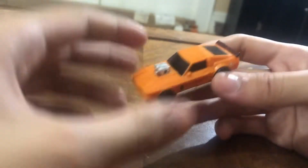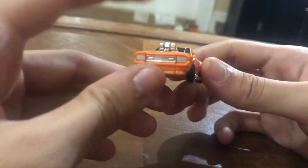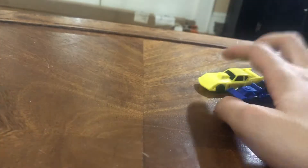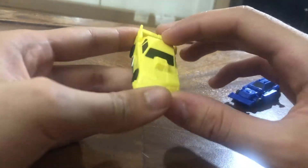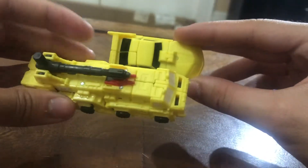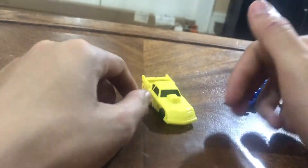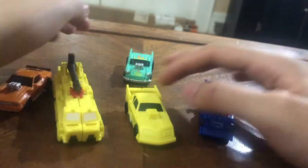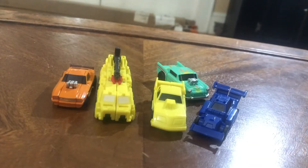Barricade is personally the best one in vehicle mode out of the three. You also have to give credit to Stinger, who is also a M.A.S.K. figure. I do like how Stinger looks, though I'll explain in robot mode why I don't fully love him. Motorhead looks nice, though I would have preferred a different shade of yellow on both — it kind of looks like a not-so-healthy color. These two look great otherwise.